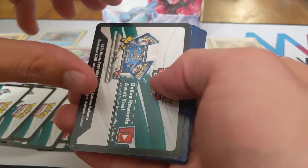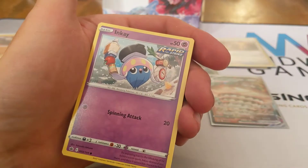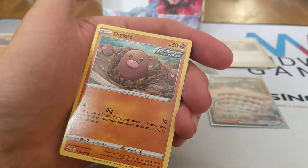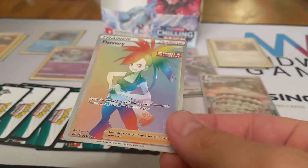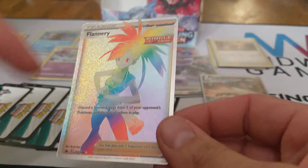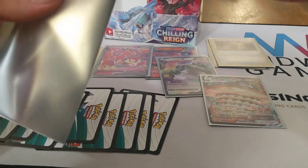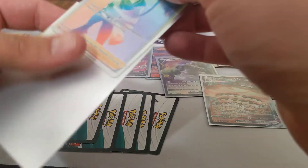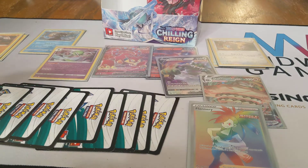We just hit double digits on white code cards. This is fun! Lightning Energy, Fog Crystal, Peonia, Whirlipede, Sobble, Inkay, Squovet, Scorbunny, Diglett, Spiral Energy Reverse, and Flannery — Rainbow Rare! Oh, that's a nice card. The centering looks to be pretty darn good too, maybe a little thin top to bottom. Centering on the back is awesome. Flannery Rainbow Rare — we got ten code cards.